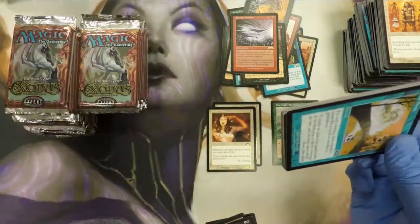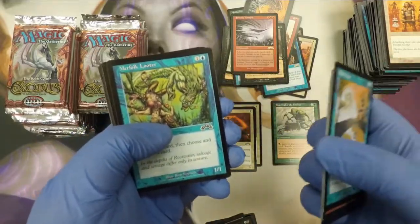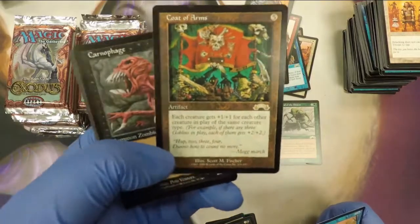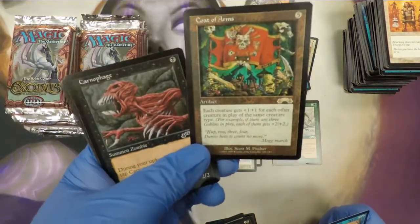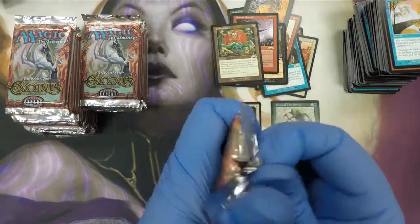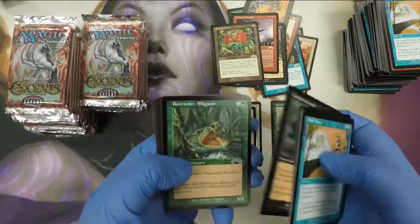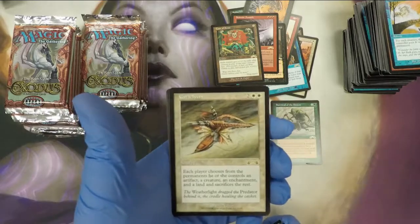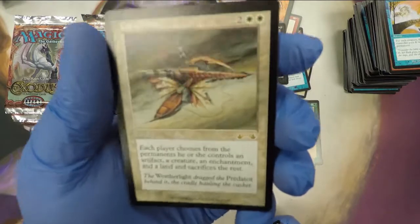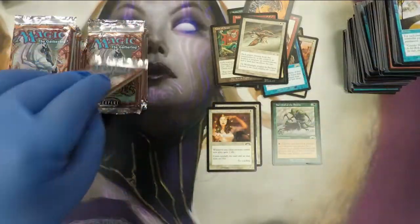Not even halfway through. So we got a Survival, a few other decent cards — the Spike Weaver, the Seismic. Coat of Arms — again, another $10 card in black border. Not what we're wanting, still. Cataclysm — hey, with Dominaria out. There's the Weatherlight getting wrecked. That's another $5 to $7 card somewhere in that ballpark.